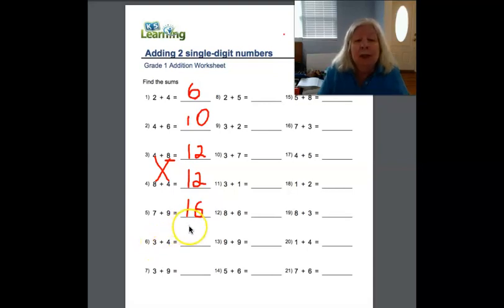Three plus four — do you know what it is? Think about it. You have four and you add three more: five, six, seven. It's seven. That's right. Nine plus three more — I'm just going to count up three because I already know I have nine: ten, eleven, twelve. That's going to be twelve. Good job.